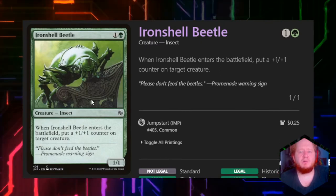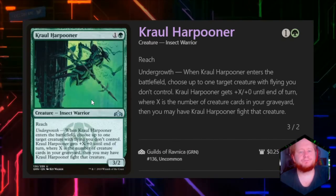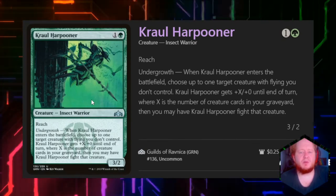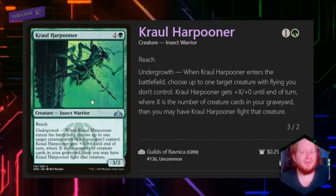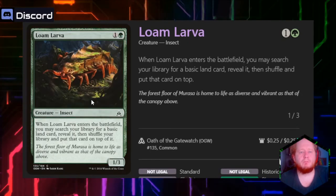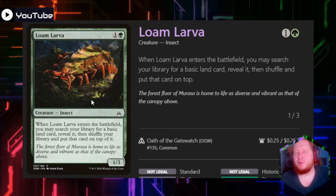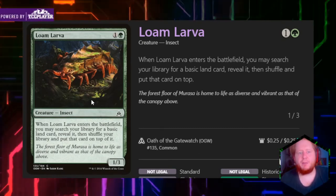Archer Beetle for 1 and green lets us put a 1/1 counter on a creature when it enters the battlefield. Kazandu Nectarpot — whenever we have a landfall trigger, we gain a life. Cruel Harpooner for 1 and black is a 3/2 with reach and undergrowth — when it enters the battlefield, we choose up to 1 target creature with flying we don't control; it gets +X/+0 until end of turn where X is the number of creature cards in our graveyard, then Cruel Harpooner fights that creature. Lone Larva for 1 and green is a 1/3 — when it enters the battlefield, we search our library for a basic land card, reveal it, shuffle, and put that card on top. When possible we probably don't want to play this because we don't want lands on top of our library when triggering Gris.